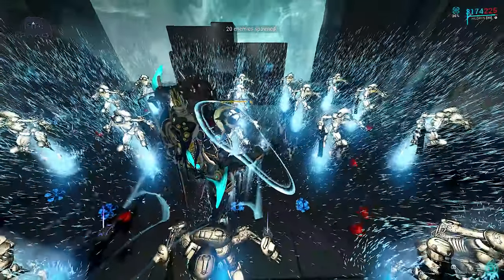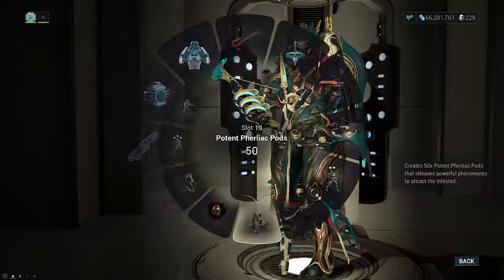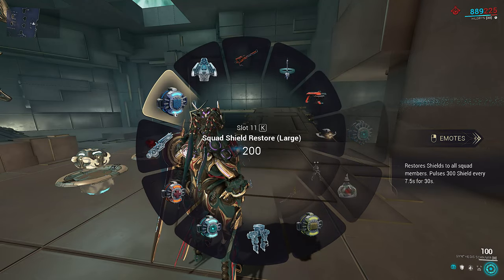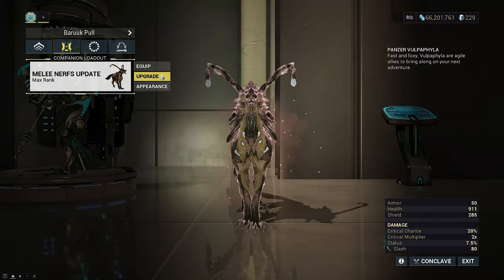Remember to not use the Decay Dragon Key on Hildryn, and I would also recommend hotkeying large Shield Pads on your gear wheel so you can still cast Pillage for the regen even if you screw up and bottom out shields. All builds today are using this generic Panzer build unless mentioned otherwise.